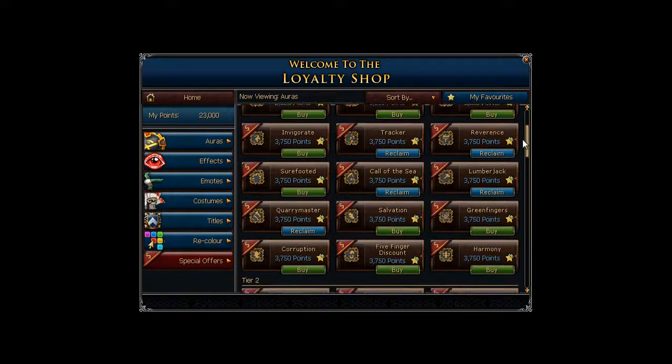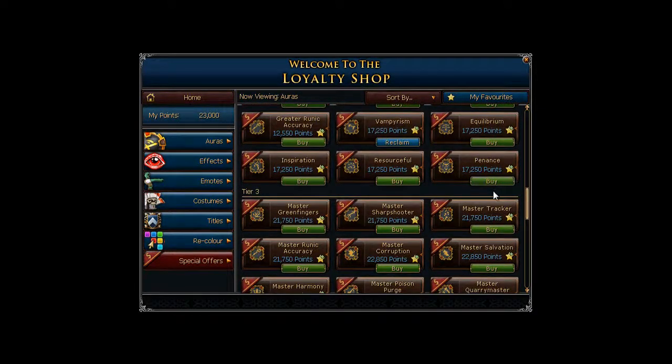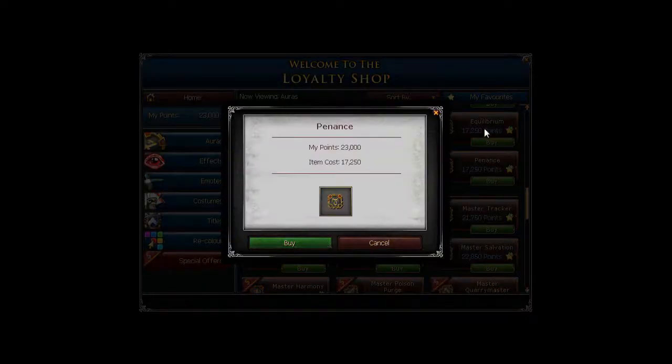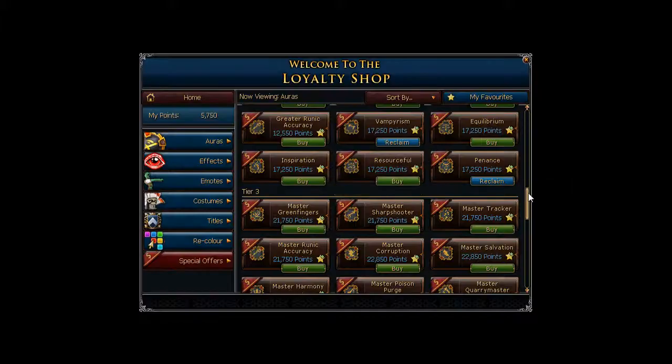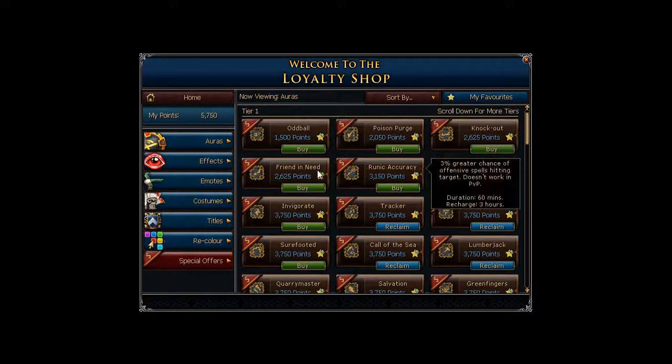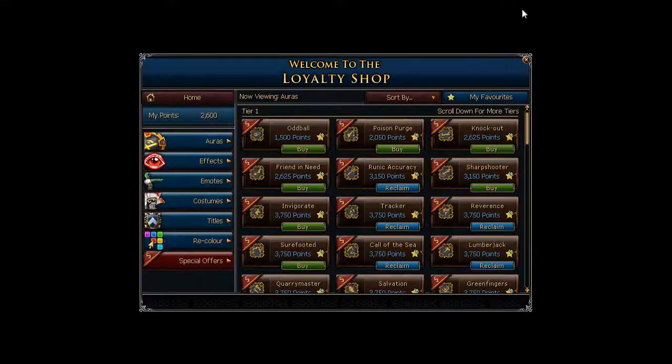There's one aura I've really wanted to buy for a while — Penance. I'm going to go ahead and buy Penance. I don't have enough for both, but since I've been using mage a lot more lately, I'll also buy Runic Accuracy.